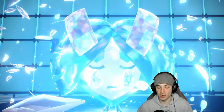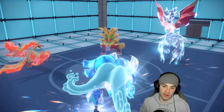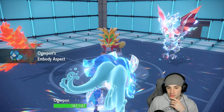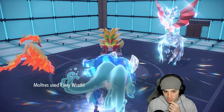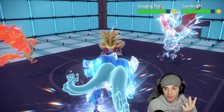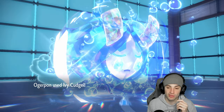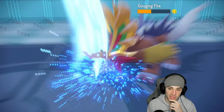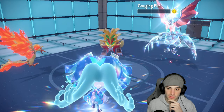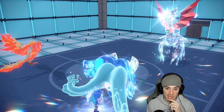Fiery Wrath flies out — chance of flinch with paralysis chance combo. Come on, need that RNG. Ivy Cudgel should finish off their Gouging Fire which is huge. They'll probably set up another Tailwind, but getting rid of Gouging Fire is massive. Hoping for paralysis or flinch so they can't get off Tailwind — but of course, nothing. Not a single bit of RNG going for us.